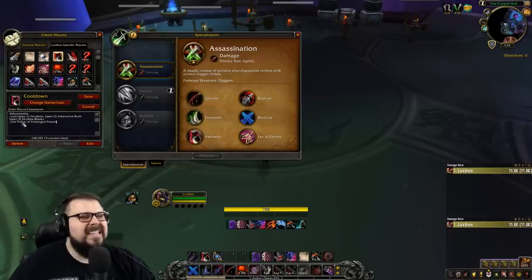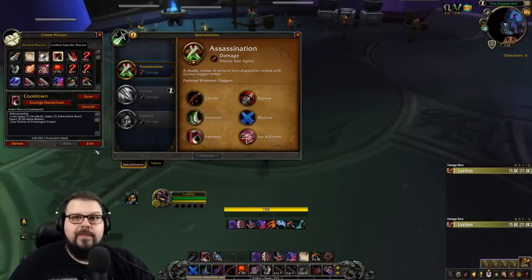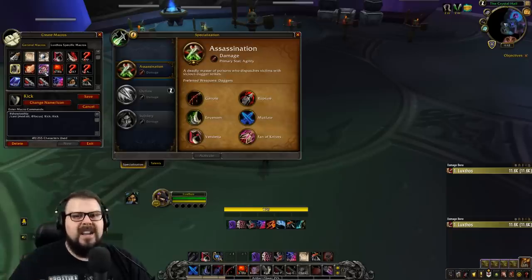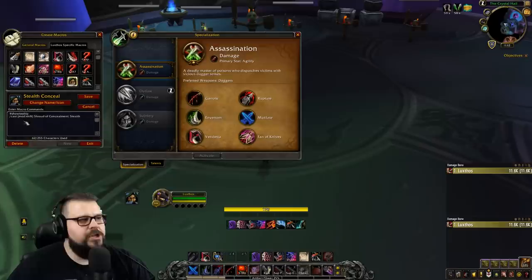You can macro Potion of Prolonged Power or the agility potion into your main cooldown macro so you only need one button. I also use focus macros for Blind, Cheap Shot, Kidney Shot, and Kick — very useful in PvE situations like the last pack before the final boss in Shrine of the Storm, where you can put one target on focus and kick the second caster without dropping your primary target. Great for PvP as well.